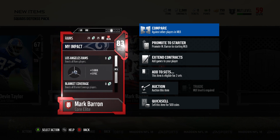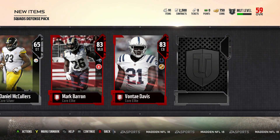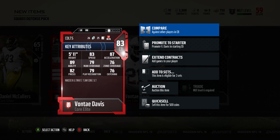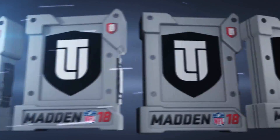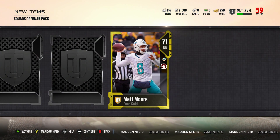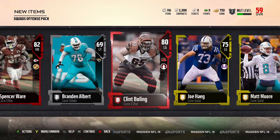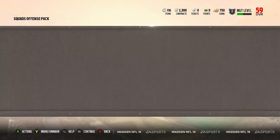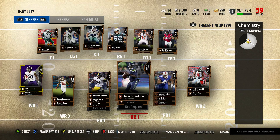The next card is another elite, Vonte Davis, to stack up the cornerback position — 83 speed, 87 acceleration, 89 agility, 79 man coverage, and 76 zone. Not the best coverage stats but he has some good press. Next we go to the offense pack, where we get a running back in Spencer Ware. We also get Clint Boling, an offensive tackle. That was the last elite we got.